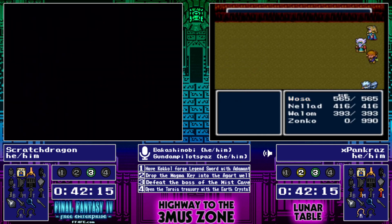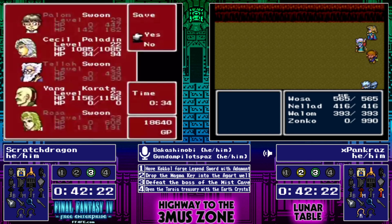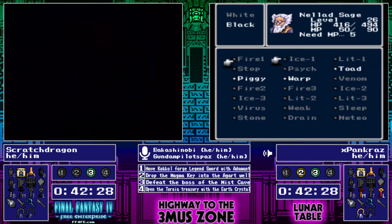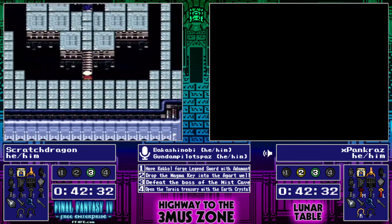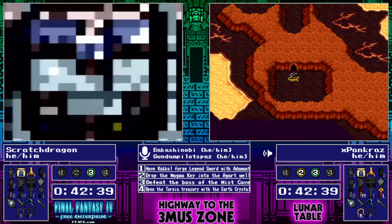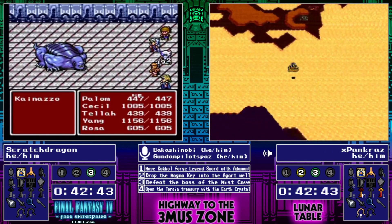Yep, and Scratch Dragon takes a wave — and that's a reset. This is going to be a very brutal fight for Scratch Dragon that he is going to eventually discover was not necessary, and that is going to really hurt. And Pancraz's just doing one door — I believe they just wanted to get quick levels on Palom and be ready to roll over Dwarf Castle.